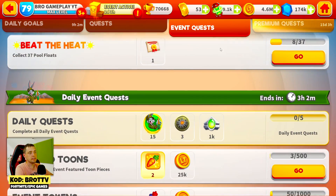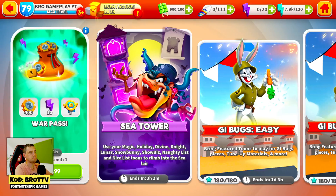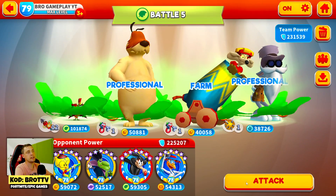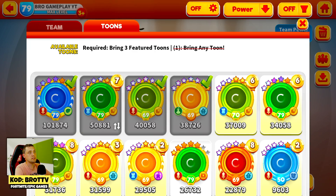We have a daily event quest, so let's make it. First of all, let's start with GI Bug's heart. I really don't know if I can win this, but maybe there is a chance.